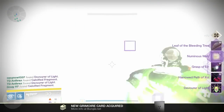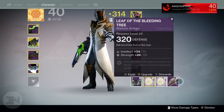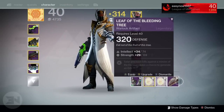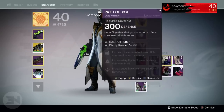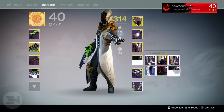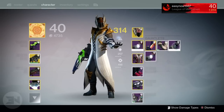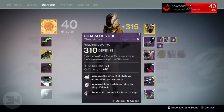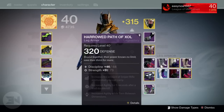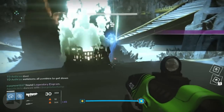Let's get straight into it with my warlock. I got the 320 artifact, which was great — I already had one but I do use the new one from Golgaroth. I also got 320 boots, which wasn't something I needed but I'm not going to complain since my previous boots were 314 and the rest of my armor was 310. I also managed to get harrowed grasp gauntlets at 314, so overall really good drops to boost my warlock's light level.